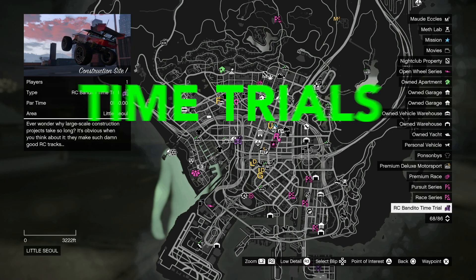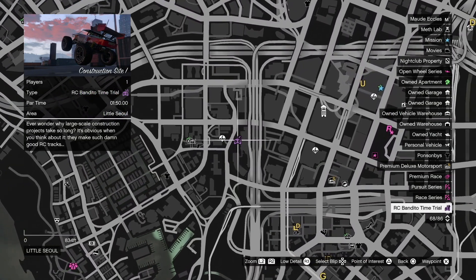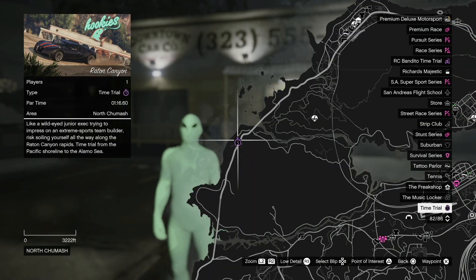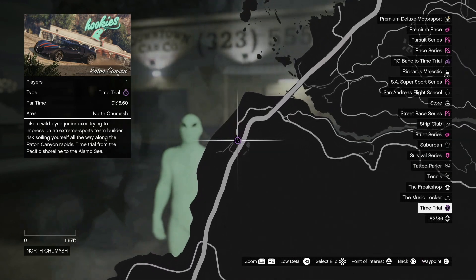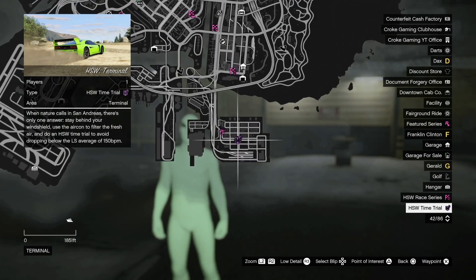Time trials for the week are as follows. The RC Bandito time trial is Little Soul — you'll have to beat it in a minute and 50, and it's located right here. The regular time trial is going to be Rattan Canyon, and you'll have to beat it in 1 minute 16.6 seconds, located right here. The HSW time trial is Terminal for the week, and it's located right here.